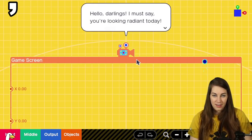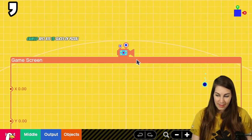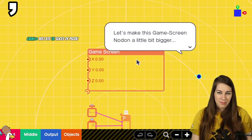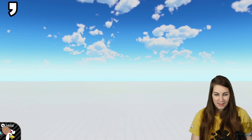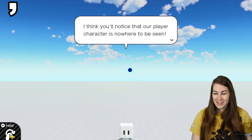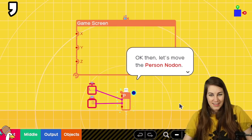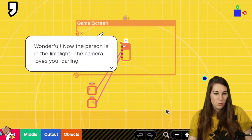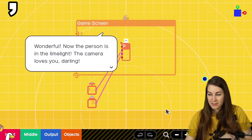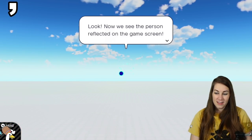Whatever I frame will appear vividly and thrillingly on the game screen. Let's make this game screen bigger. The player character is nowhere to be seen — over on the program screen, the person nodon isn't surrounded by the game screen nodon. Let's move the person nodon inside it. Wonderful — now the person is in the limelight. Now we can see the person reflected on the game screen.